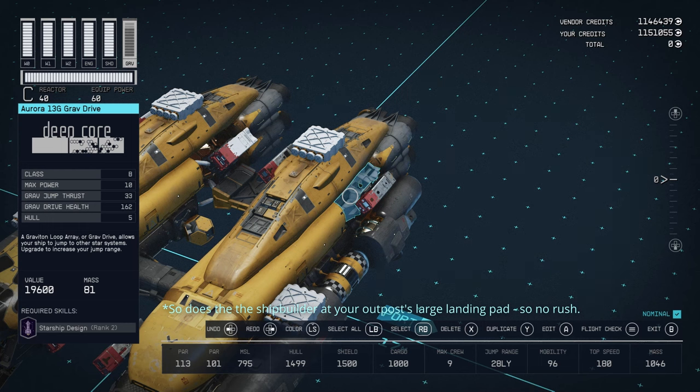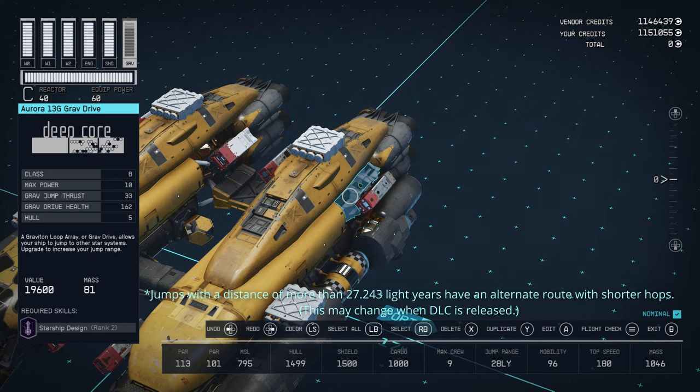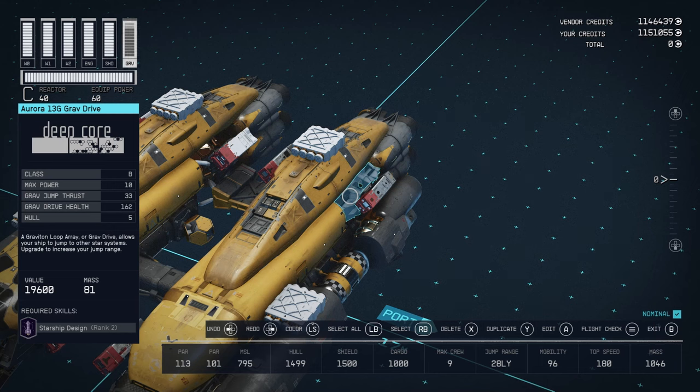This build will give you 28 light years of jump range without any perks, which is enough to get from any star to any star. The furthest jump I've found is from Elcheba to Zalanzi at 27.243 light years, so this is absolutely sufficient. However, if you have astrodynamics skills or Sarah Morgan as a crew member functioning correctly, you may be able to get away with a less powerful, lighter, and cheaper grav drive.